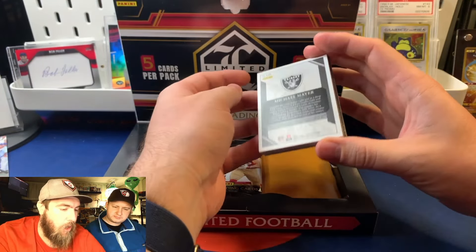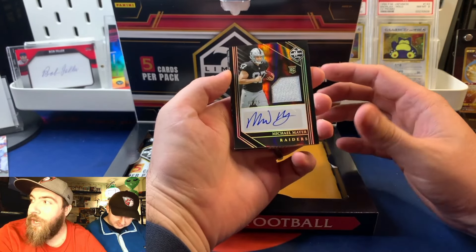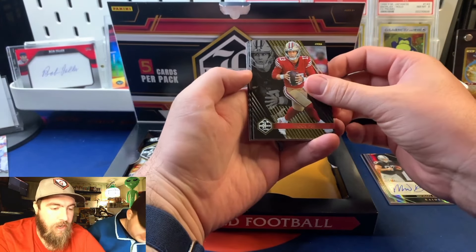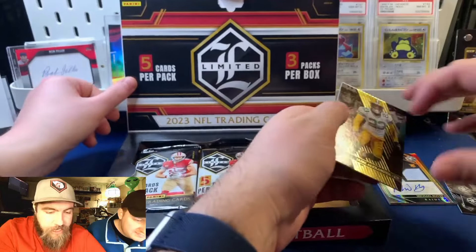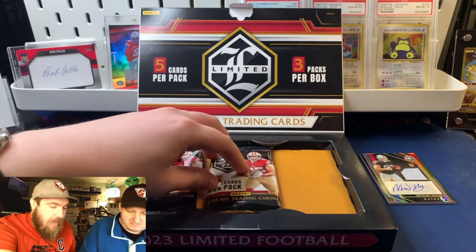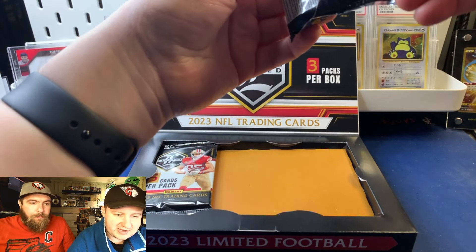We got Michael Mayer, seven of 75, rookie patch auto! Not bad. The card I like a lot. Las Vegas Raiders. They had some scary targets - Micah Parsons, Smith, and Jair Alexander. This is kind of a pack battle - whoever opens the cooler card gets to open the third pack. Michael Mayer rookie patch auto to 75 is going to be tough to beat, especially if I get Panini points.